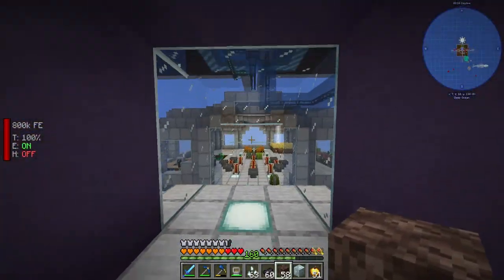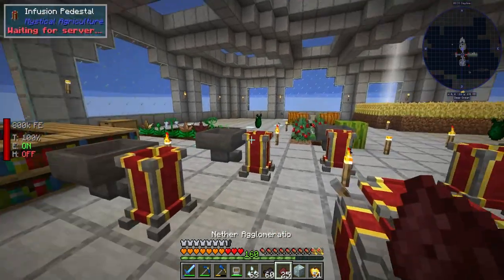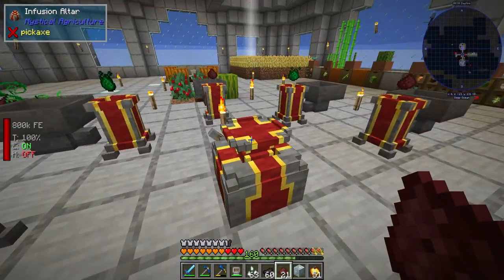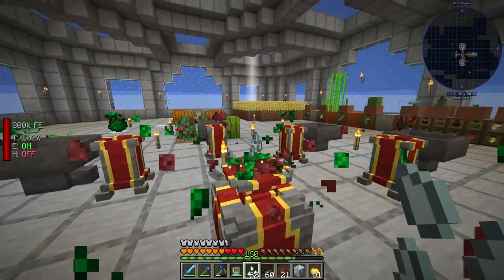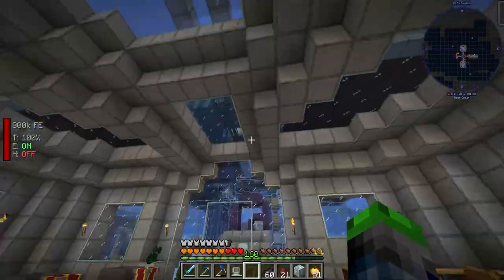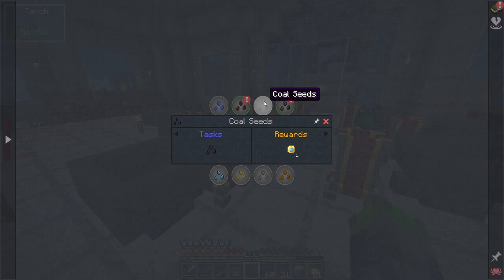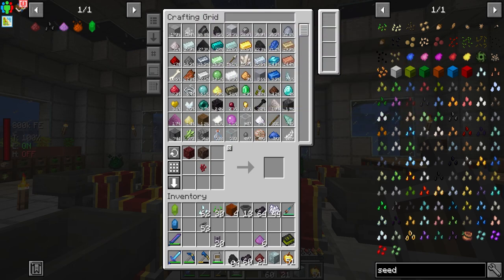I'm trying to become a lot more dependent on the wireless crafting grid so we can access it from anywhere. We've got lots of nether essence, which is just another sea buck in our pocket — and we're so close to being able to buy the flight seat. Once we get into the twilight forest we'll be able to buy that, so super excited. Coal seeds are next — we've got tons of coal but we're going to make the seeds anyway because we can.